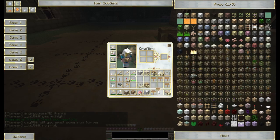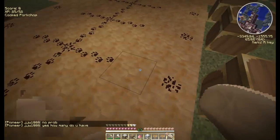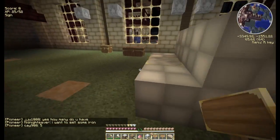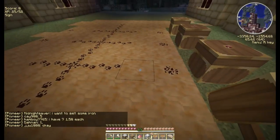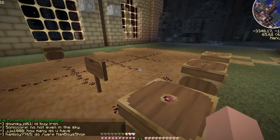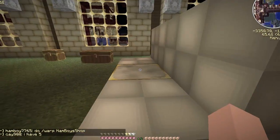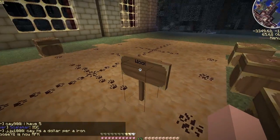Now this is the cool thing. You can filter the items that go into different chests by dropping a sign. Down this first line we want wool. So this sign says wool. What happens is when I drop wool on the crafting table, it's going to go down this line and it's automatically going to be filtered or prioritized by the sign.